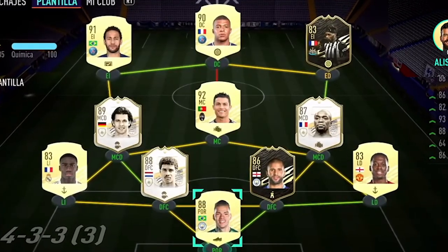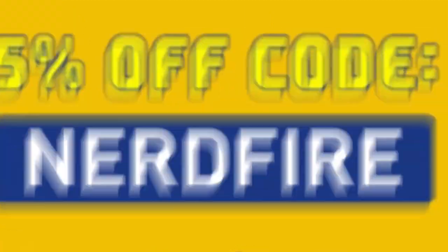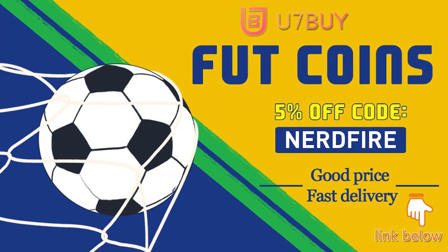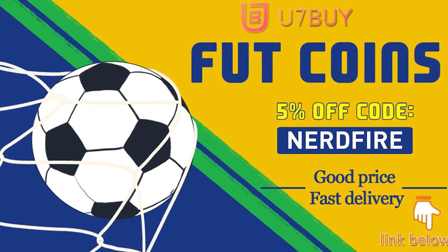Are you facing ridiculous teams and you're stuck with ones just like this? Well, look no further. Head over to you7buy.com and get yourself some foot coins using the code NERDFIRE at the checkout for 5% off your order. It'll be linked in the description. They are cheap, safe, and the most reliable, so make sure you go ahead and check them out and make your team better than ever.